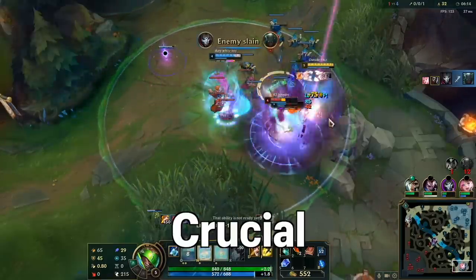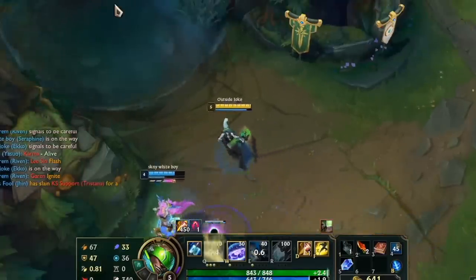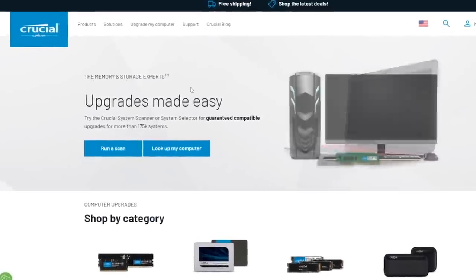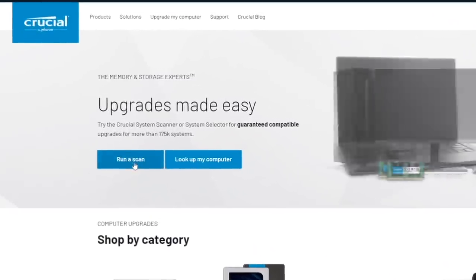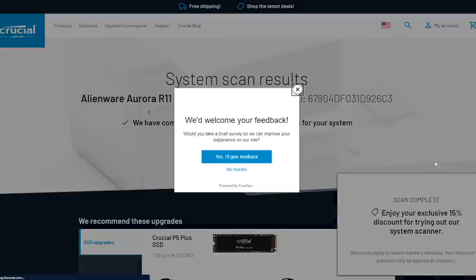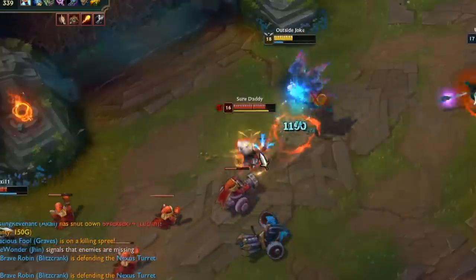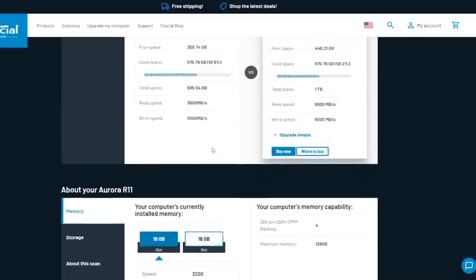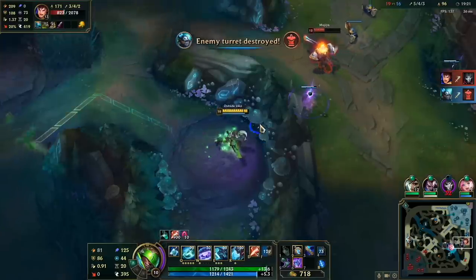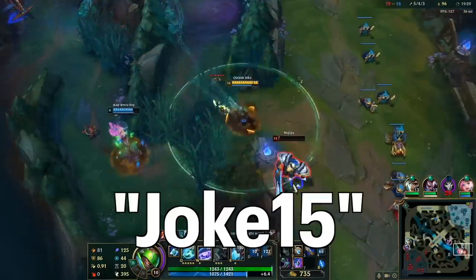If you're looking to play League or any other game at your peak, it's crucial that you have a good computer with good memory and storage. Today's video is sponsored by Crucial — specifically the Crucial System Scanner by Micron. It scans your computer automatically, providing compatible memory and storage upgrade options in minutes. Just click the link below and start your free scan. Unlike some scanners, Crucial shows compatible upgrades without accessing personal data or installing anything on your computer. Use my link and code JOKE15 for 15% off all Crucial products.